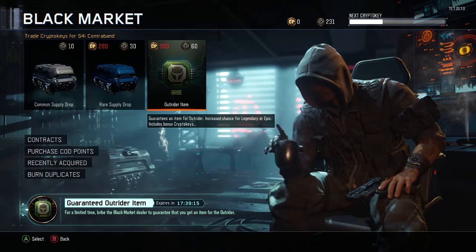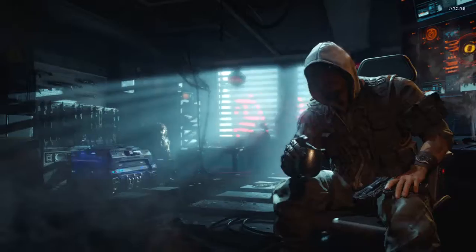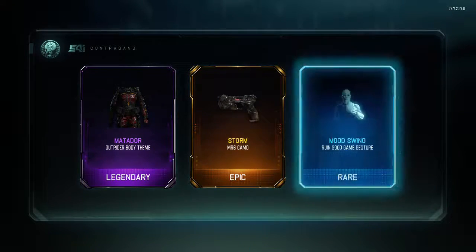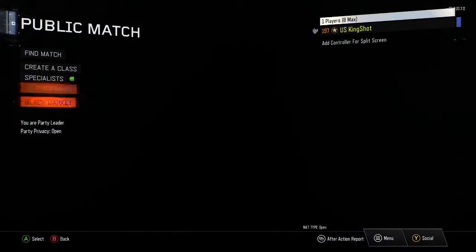I'm only opening this one because it's just an experiment. I know these are an absolute waste, but I'm curious to see what you get because I have the Kripski. So let's go ahead and open it and see what we get. We get Matador, Storm for the MR6, and Mood Swing. That was a pretty good one — we got three Crypto Keys back. That's actually pretty cool.